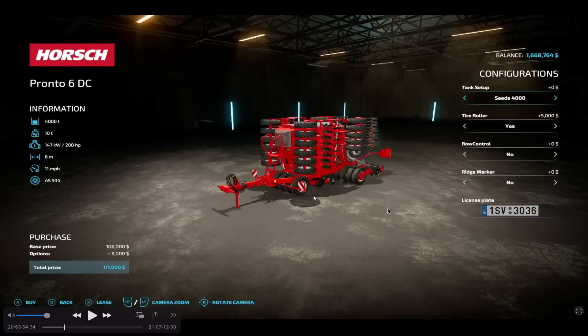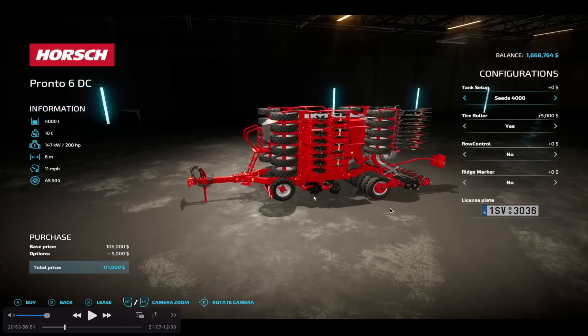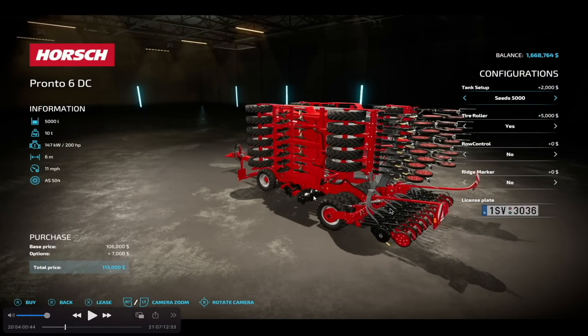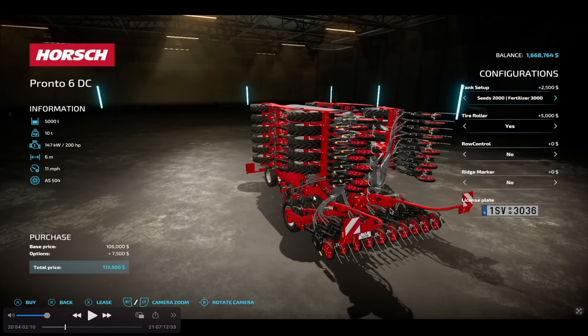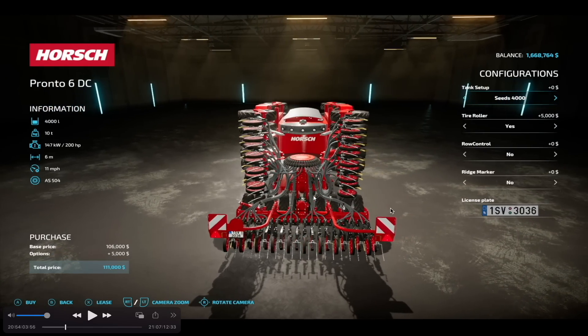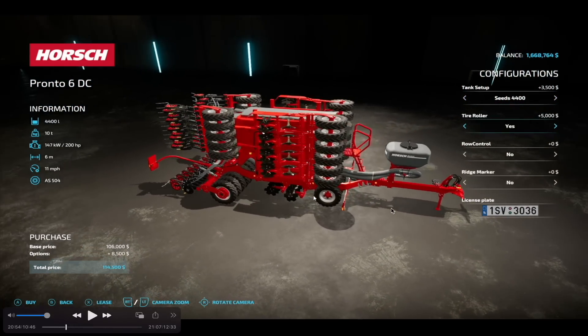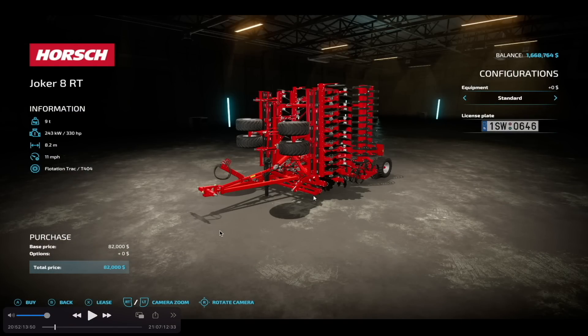First up, we have the Pronto 6 DC Seeder. It's going to cost you $111,000, requires 200 horsepower, will hold between 4,000 and 5,400 liters of seed and solid fertilizer, and weighs 10 tons. It also has a 6-meter working width, a working speed of 11 miles per hour or 18 kilometers per hour, and will have a few different configurations to choose from.